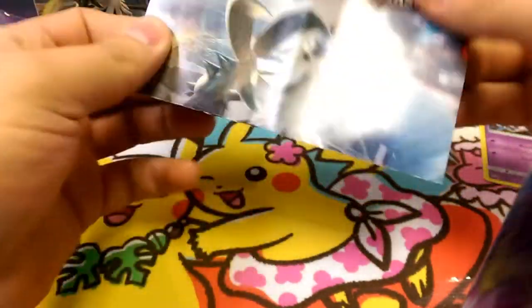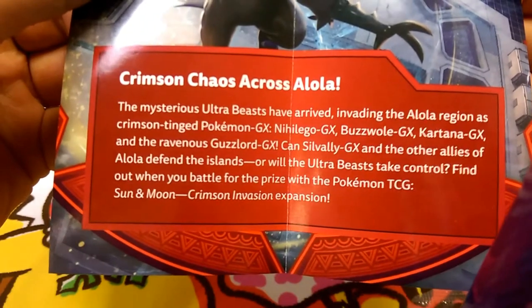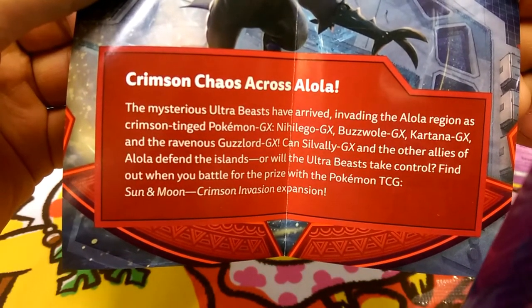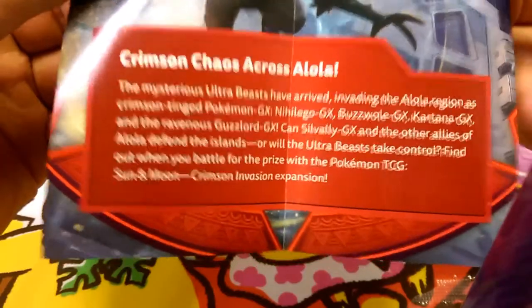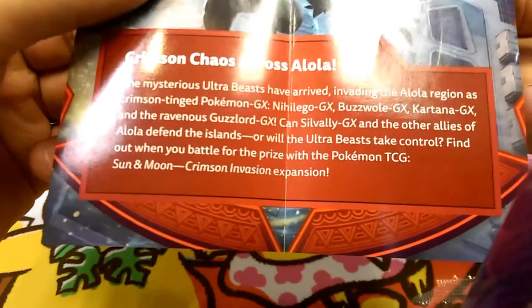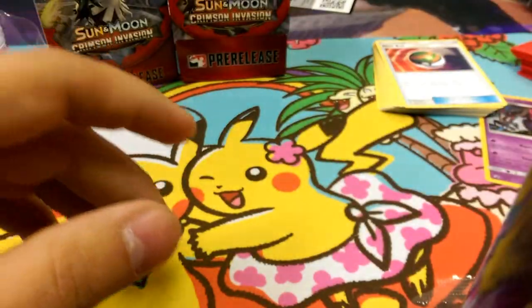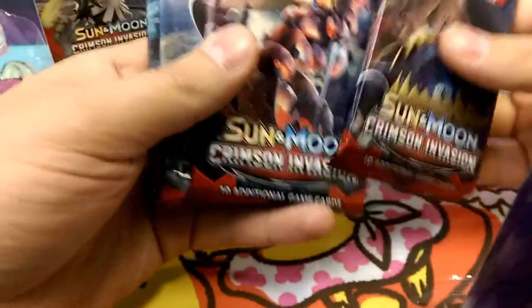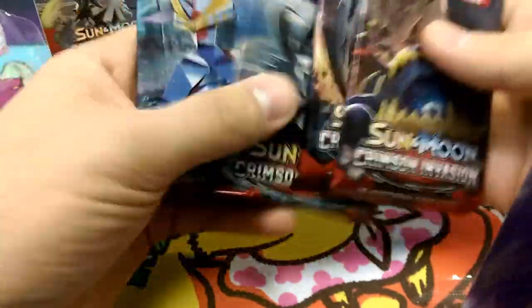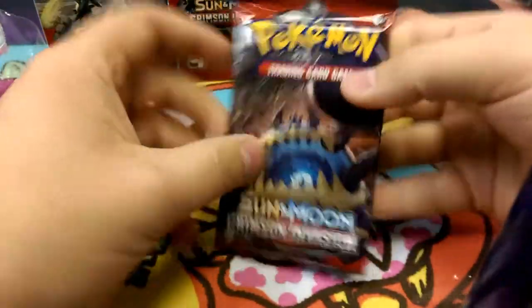We got our instructions here. It has the valley on it. 'Crimson Chaos across Alola - the fierce Ultra Beasts have arrived, invading the Alola region as Crimson-tinged Pokemon GX. Can the allies defend Alola? Will the Ultra Beasts take control? Find out when we battle for the prize in Pokemon TCG.' Okay, let's see what kind of packs we got. We have Guzzlord, Guzzlord, Buzzhole, Steel Valley, Cortana. Let's open up Guzzlord first.